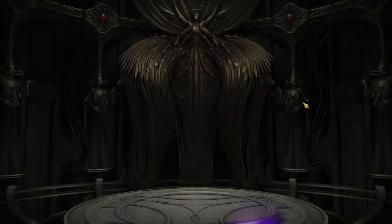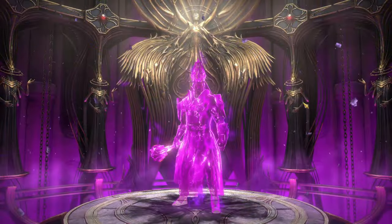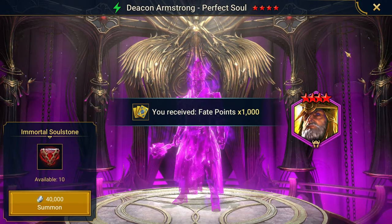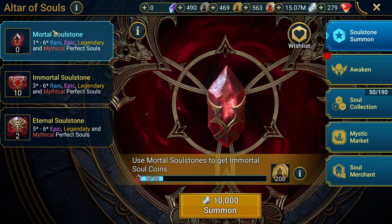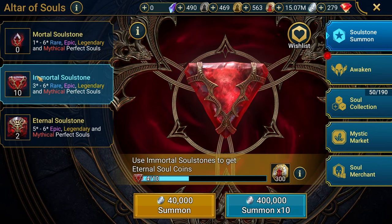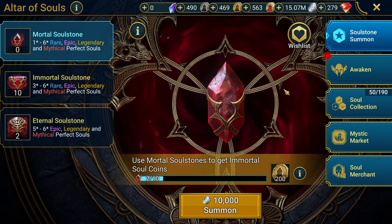Nothing there. It's always the immortal soul stones and the eternals that have something juicy — very rarely do I ever pull anything huge from the smaller ones. I feel like I could pull a thousand of the smaller ones and get pretty much nothing, but I feel like I could pull a bunch of the bigger ones and get something actually useful.